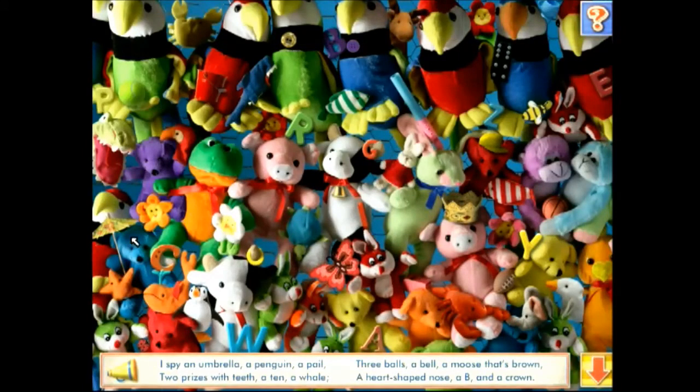I spy an umbrella, a penguin, a pail, two prizes with teeth, a ten, a whale, three balls, a bell, a moose that's brown, a heart-shaped nose, a bee, and a crown.